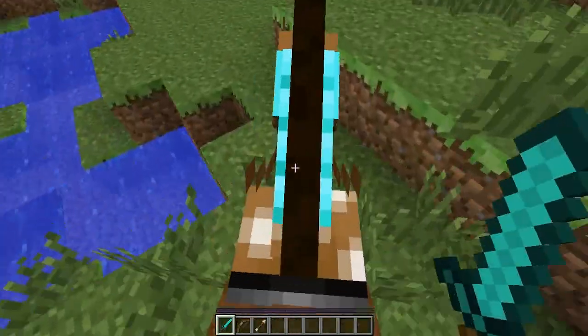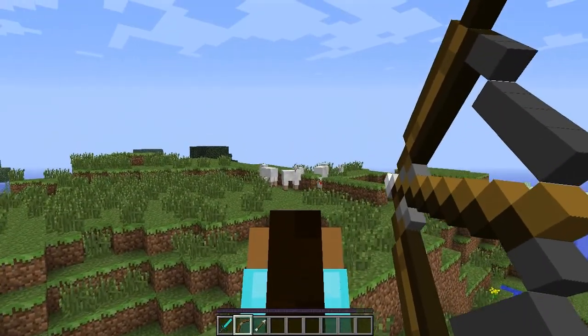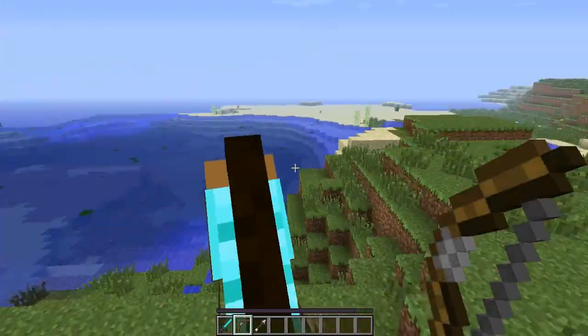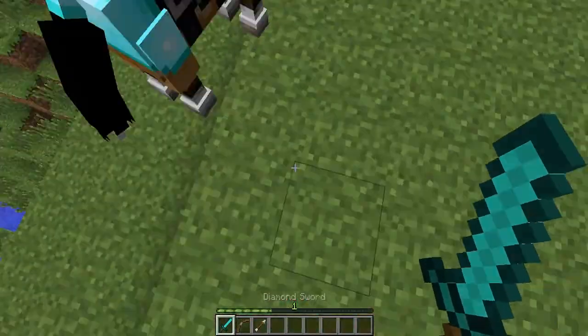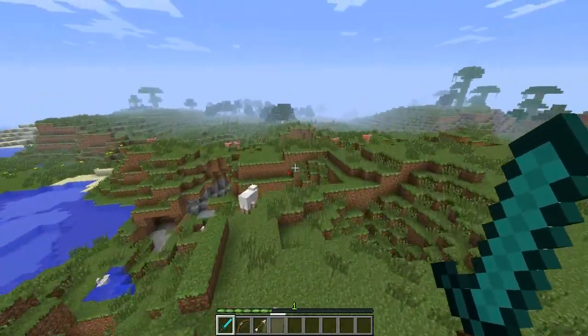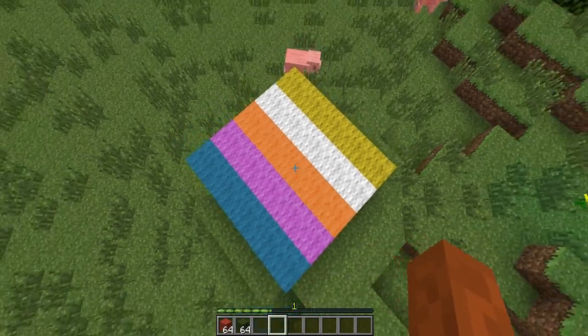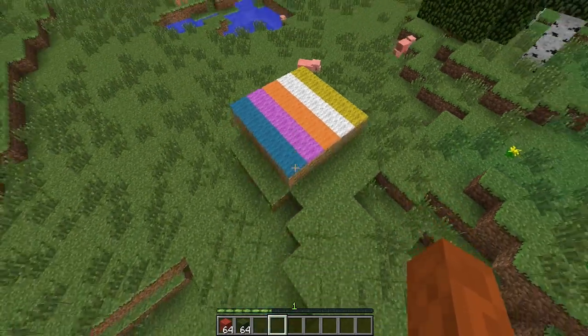You can also break blocks, attack mobs, and shoot them with bow and arrows whilst riding the horse, and your horse will not get damaged. So now you can have epic horse battles with your friends — I can't wait to see what map creators do with this. They've also added carpet, which rises off the floor just a tiny bit.